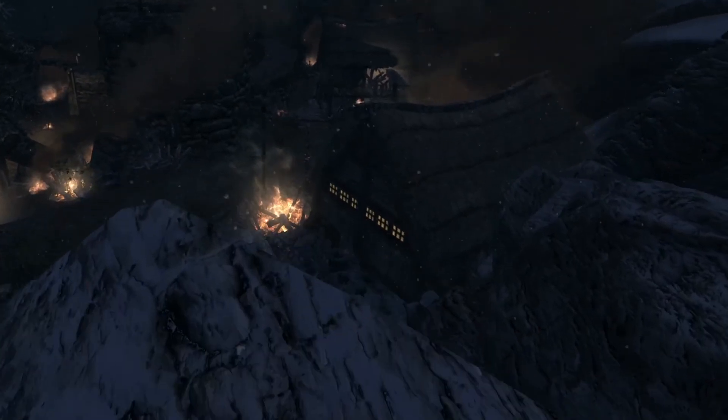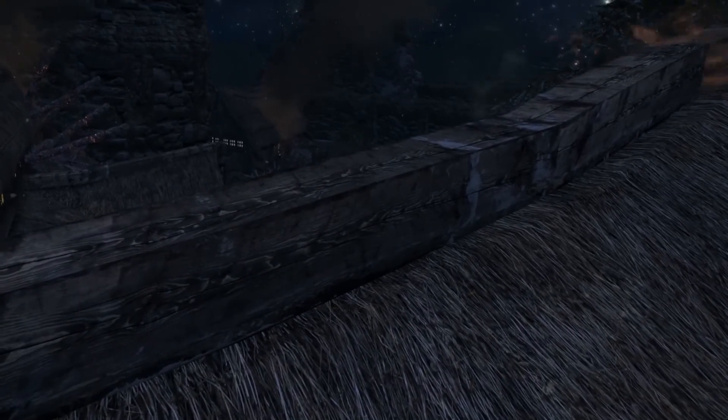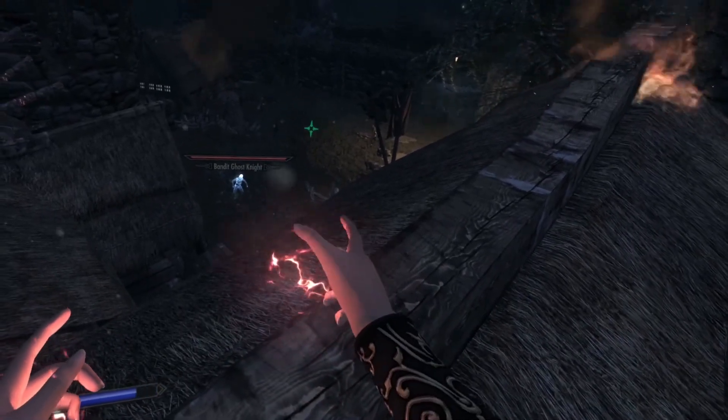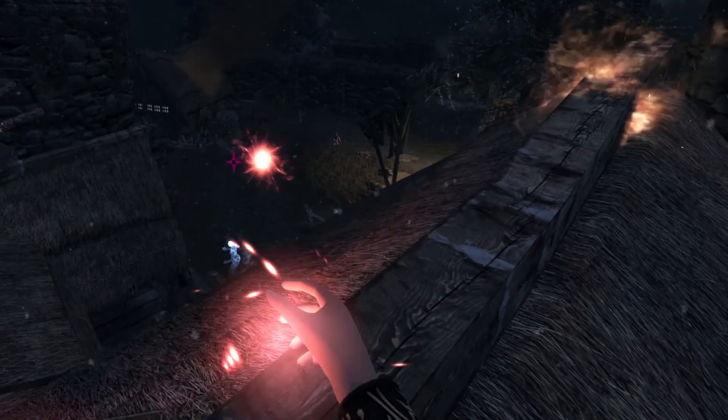Welcome on back everybody. So I am visiting Helgen just to do some light grinding and strangely enough the gates leading into Helgen itself weren't working. No way to interact with them and open them up - they were just stuck closed. So I've had to go around, hop up some hills and hop over the walls, but it worked out in the end.